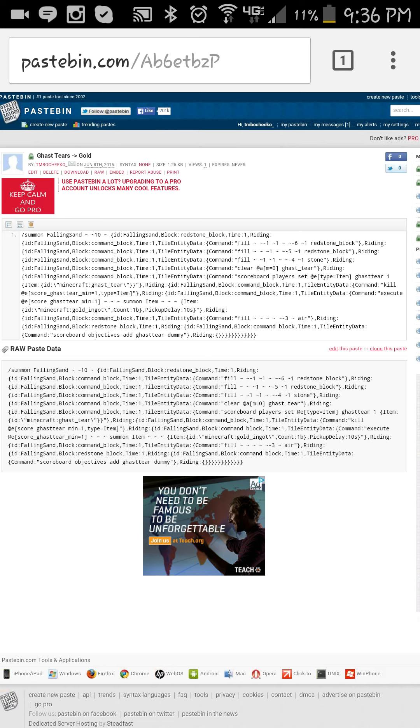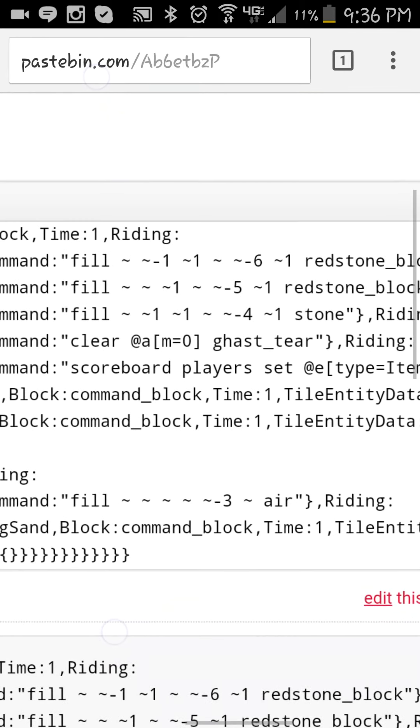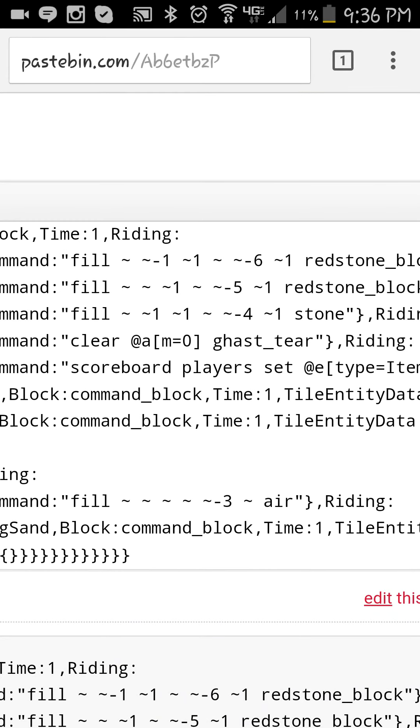It will just clear your inventory of ghast tears — that's what the 'clear at AM equals zero' does. Basically, if they're in adventure mode, they can get ghast tears, but adventure mode in UHC doesn't work. Also creative mode, but then they'd be cheating.